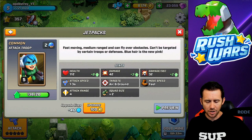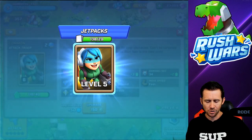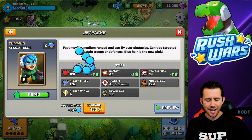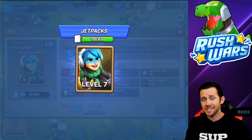I want the jetpack ladies - I need them a little more experienced because right now they're dying quick since their health is so low. Let's keep bumping it up. Jetpacks, you are flying high now, young ladies! Let's keep getting that junk into that trunk!